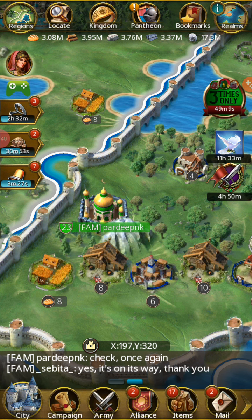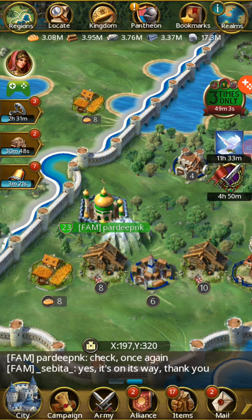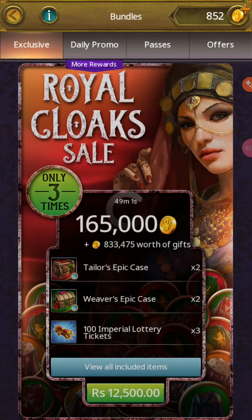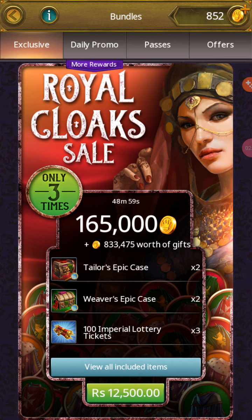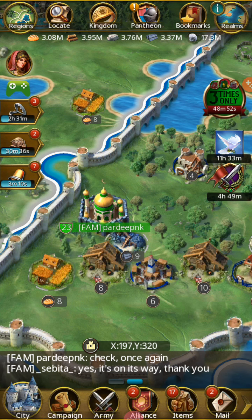The third way is how to increase your lottery tickets. Go to this premium option and you can earn from here, or you can buy from here. You can check your imperial lottery or other lotteries — earn or purchase from here. Thank you, subscribe to our channel.